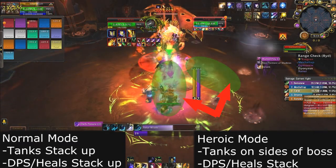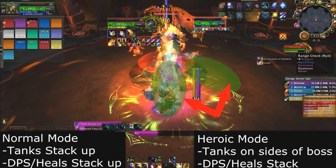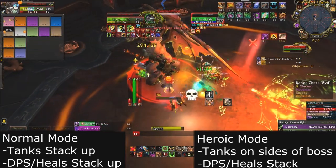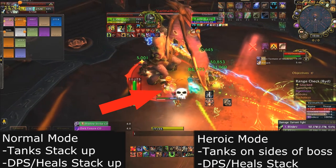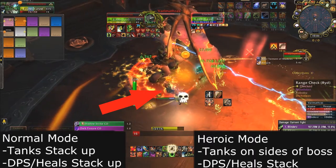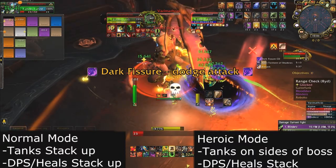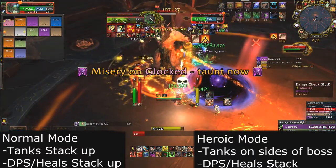For the tanks: on normal mode they will simply stack up, and on heroic one has to be in front of the boss and the other to the side. On heroic, you want to be inside the hitbox to make sure you are within 8 yards of the other tank. This is very important — if anyone is more than 8 yards away from anyone else, they will take a ton of damage and cannot receive healing. If this happens to a tank, they could go down prematurely.